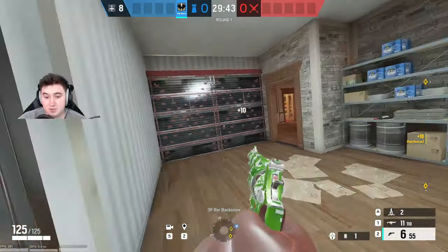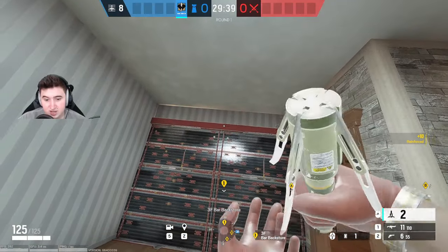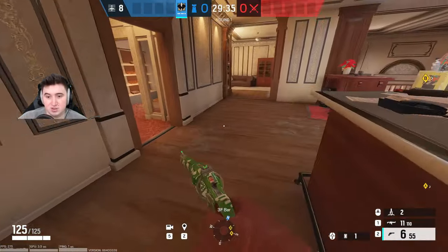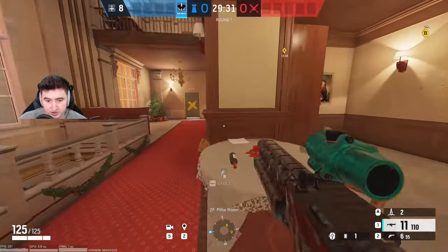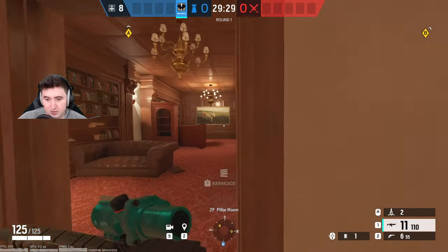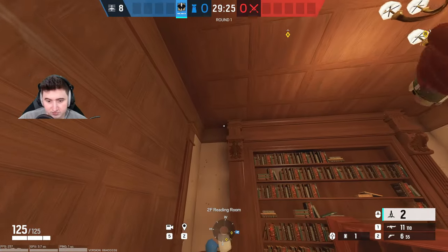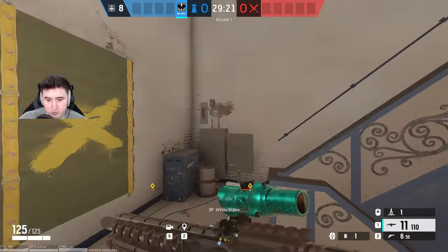Now we're on Kafe for the top floor freezer wall. Generally you can put it high up on the wall so it's not visible from the skylight, but it can still get naded. What I generally like to do is go below into Reading, come to this corner up here, and throw it up there — that will get both of the walls.